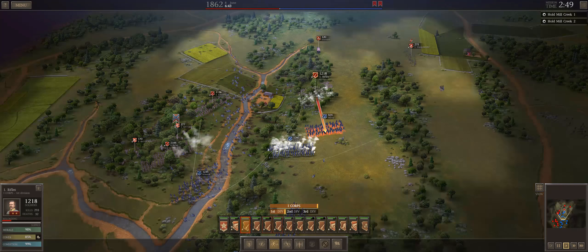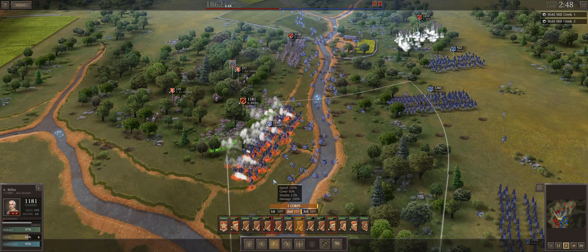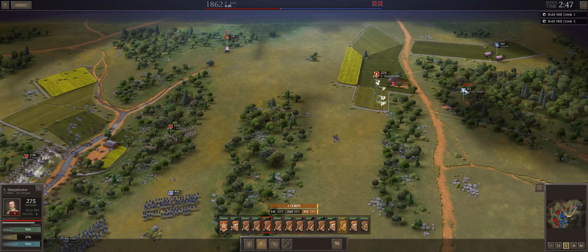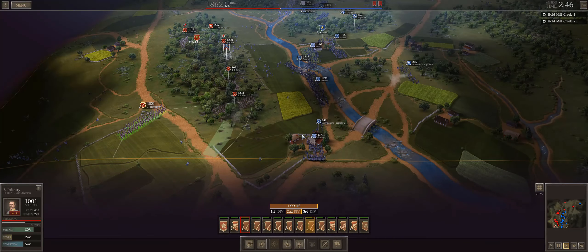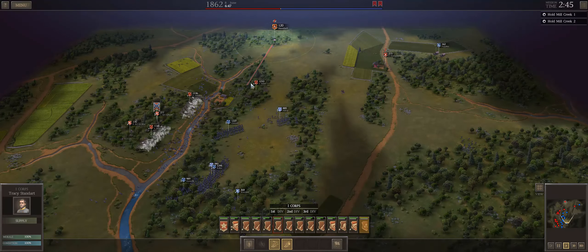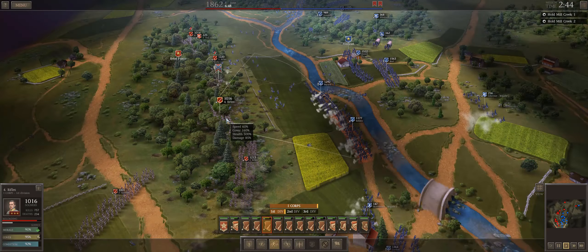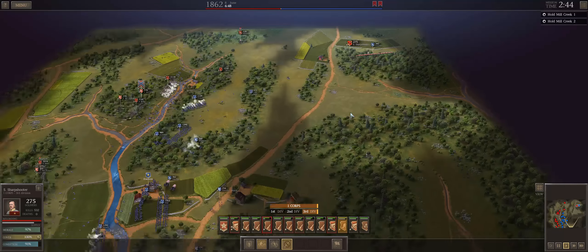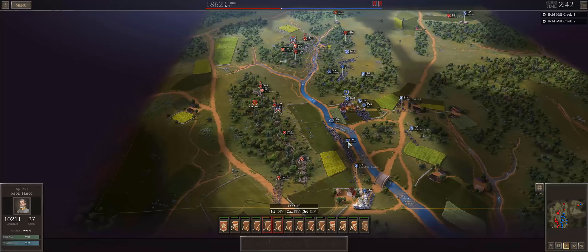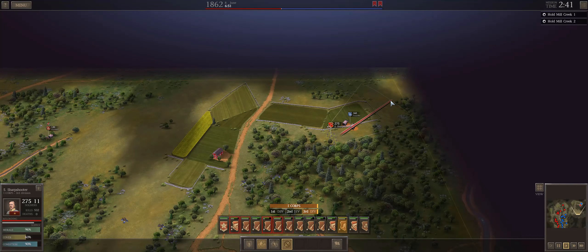We've continued to lean into the artillery to grant favorable casualty rates and have begun transitioning to the offensive. Knowing what I know now, I have a suspicion I would have been better off holding defensively in the north for a little longer. My units all take roughly 400 casualties in this battle, with some standard deviation. That's fine for rebuilding purposes but larger than I'd like, especially since up until now the Union has obliged me by attacking and I've suffered comparatively light casualties.